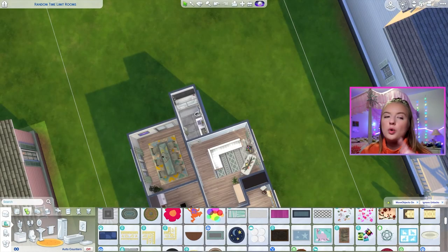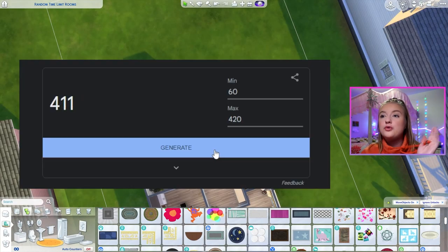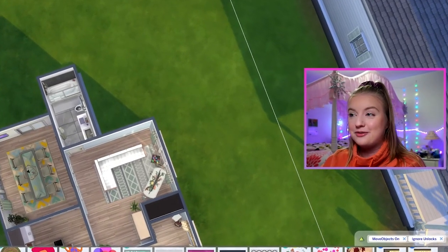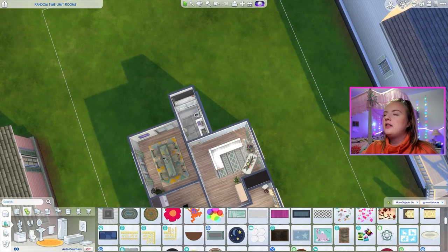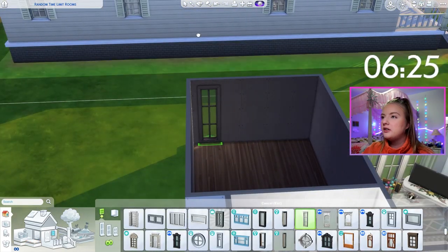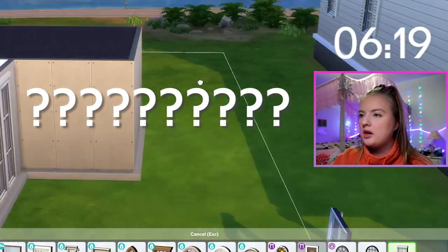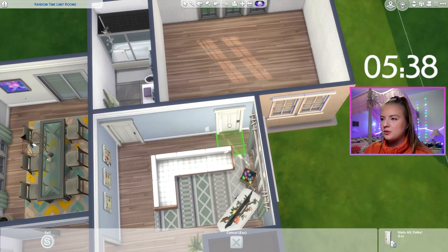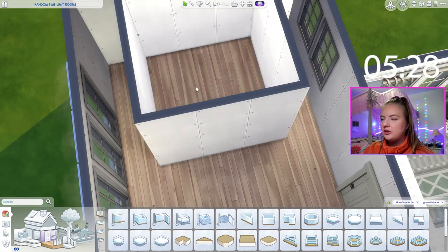Next we're going to do bedroom number one. For bedroom number one, we're going to do 411 seconds. I think I speak for all of us when I say I'm just waiting for the moment we get 420. This is going to be like the best bedroom we've ever seen — and go. This is a huge bedroom. And you know what? That's because we're slaying. That's because this is what girlbossing is all about.